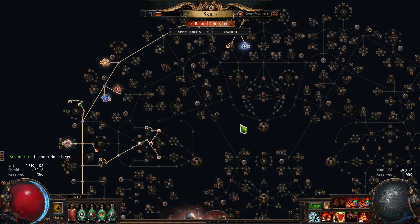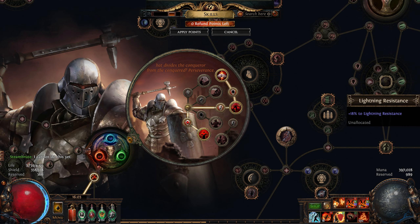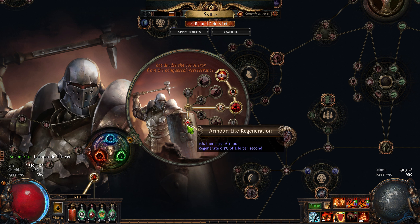I think I showed this in my other video, but this is the passive tree. We went down here first, which is armor and life regen — and then 40% increased life regen rate.